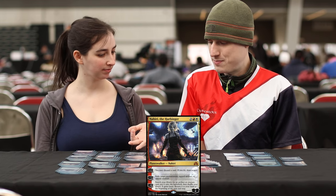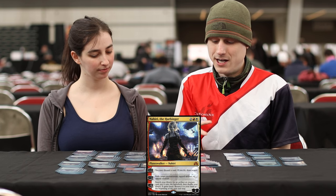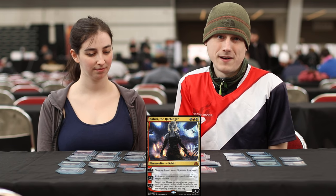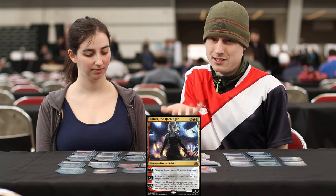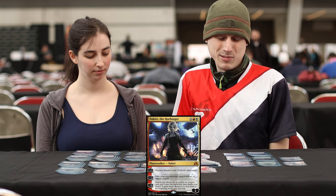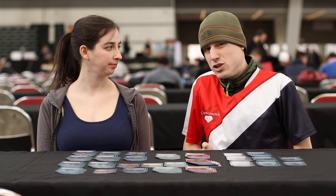Nahiri is a fifth removal spell at worst, but its ultimate is insanely good in this deck — you can go get a Felidar Guardian to kill them, Aetherworks Marvel, or an Elder Deep Fiend. Even if they have a bigger Verdurous Gearhulk, the Deep Fiend returns to your hand, so you get to tap them out on instinct. It has a lot of built-in synergy — it's almost a tutor for your deck. You just get to free-roll it.